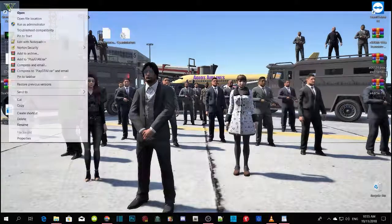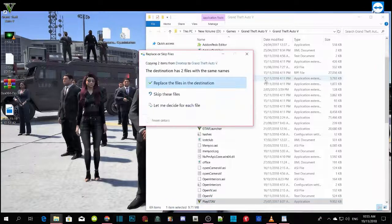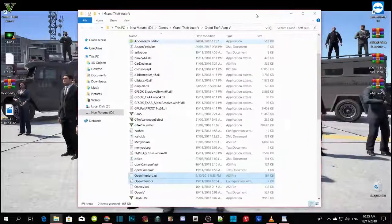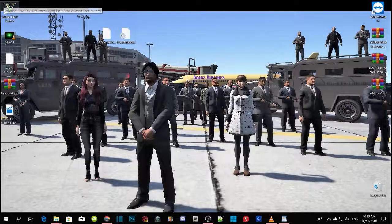Right-click on your GTA V game, open file location, then copy the file and drag it into your main GTA V directory. I already have one there so it's going to ask if you want to replace it — just click replace. Then refresh your folder and there you go.